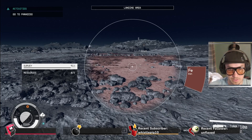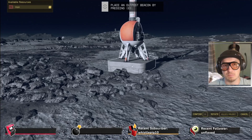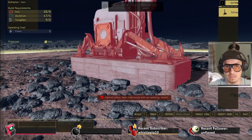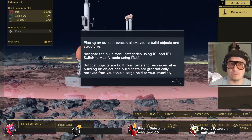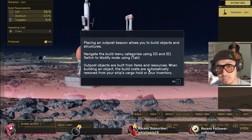Outpost beacon. Oh, here we go — place an outpost beacon by pressing E. Wow. Placing an outpost beacon allows you to build objects and structures. Navigate the build menu categories using Q and E, and switch to modify mode using Tab.